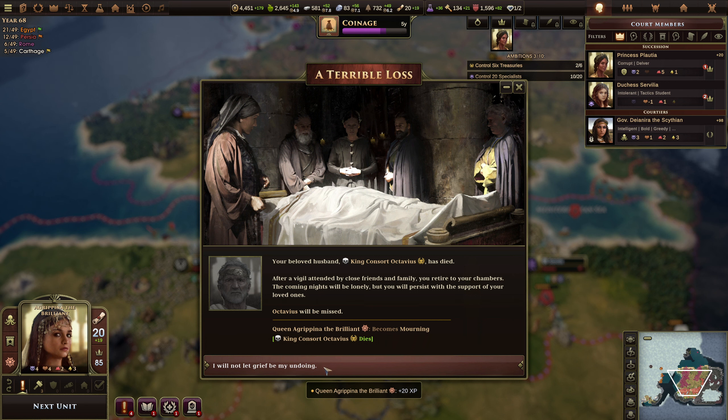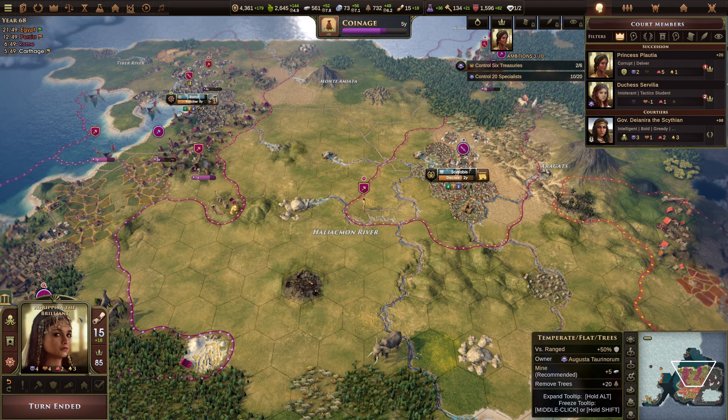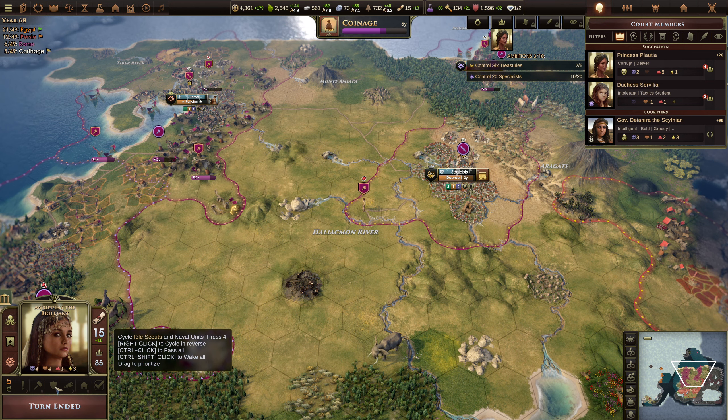King Consul Octavius has died. Let us continue. I want to keep building resources at the moment. And the road — I think that connects us then. I don't think these guys can do anything. Next unit — buy the tile and then I'll build a hamlet on the next one. Turn ended.